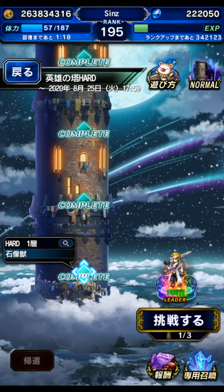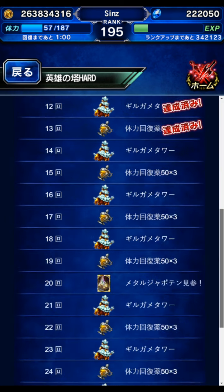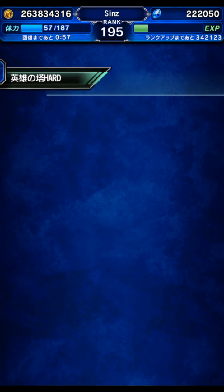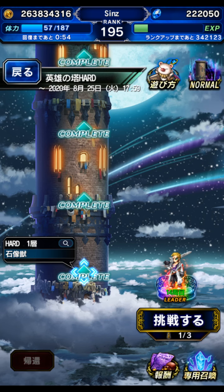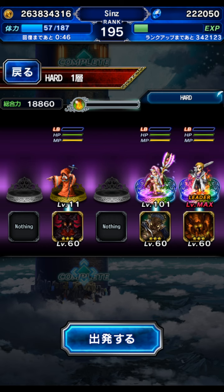Hey guys, we're going to be going for a second video on the Tower of Heroes from the Japanese server. My first time doing this was a blind clear — I didn't know what was going on. I took my absolute best possible team. That turned out to be a mistake. I didn't know you were supposed to clear the tower 30 times with 30 different teams to get all the rewards. So when I did that with my best units on one team, that counted as a clear but locked out all those units. You want to get as many clears with smaller teams as possible.